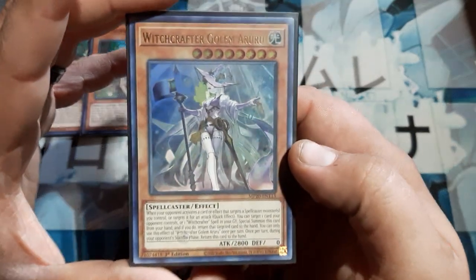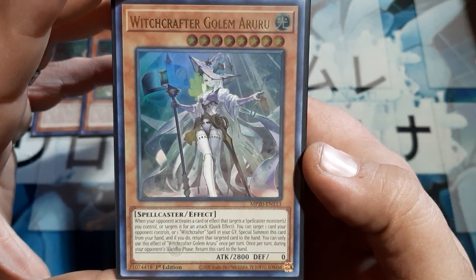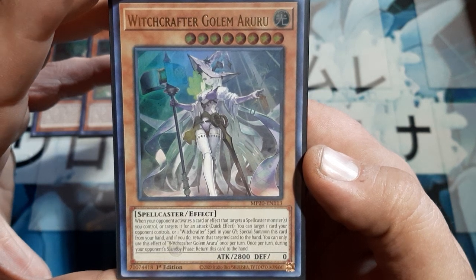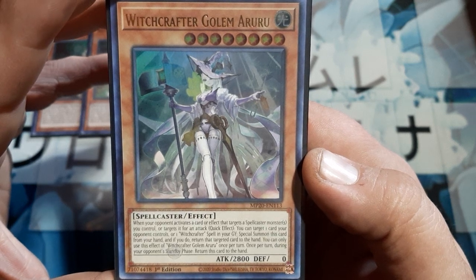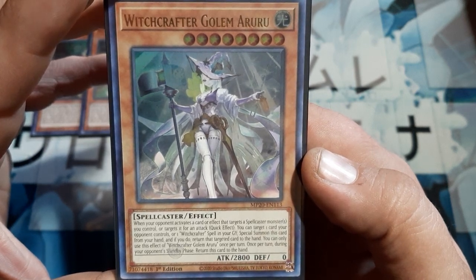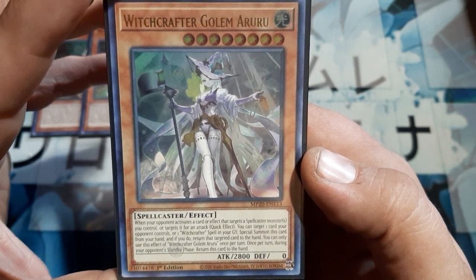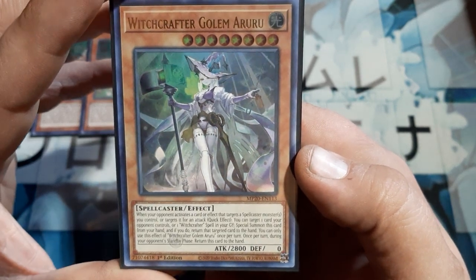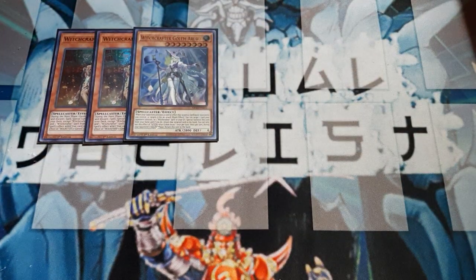Next up, we're going to need a single copy of Witchcrafter Golem Aruru. When your opponent activates a card or effect that targets a spellcaster monster you control, or targets it for an attack, as a quick effect you may target one card your opponent controls or a Witchcrafter spell in your graveyard, then special summon this from your hand. If you do, return the targeted card to the hand. You can only use this effect once per turn. Once per turn during your opponent's standby phase, return this card to the hand. She's always going to reset herself — no need to play more than one. You can recycle your own spell cards or bounce the opponent's cards, more effective when they're from the extra deck.